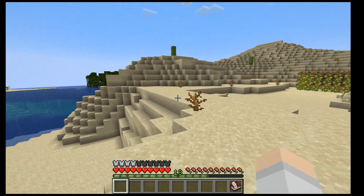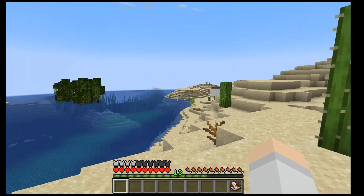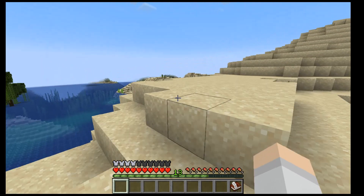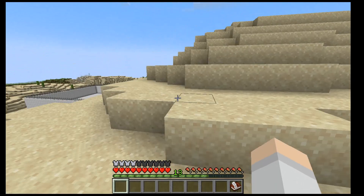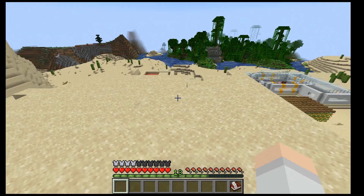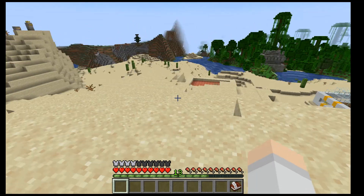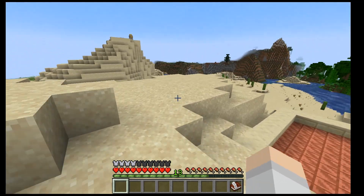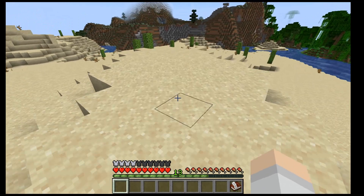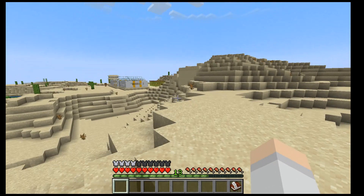They've now introduced camels into the game — yeah, camels. Camels are coming to the deserts of Minecraft. It's not the desert update as far as I know; that might be a later update. They're a rideable mob. They can be spawned in desert villages and they eat cactus to breed.